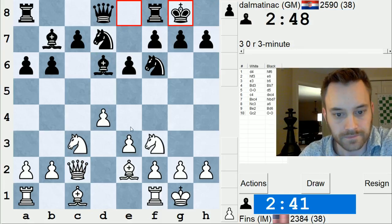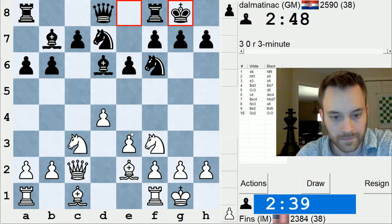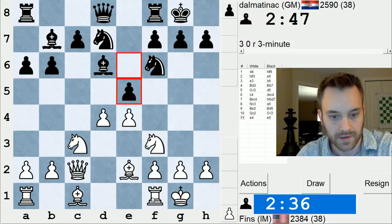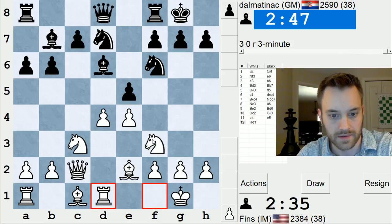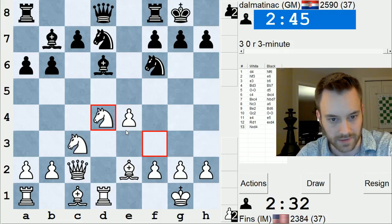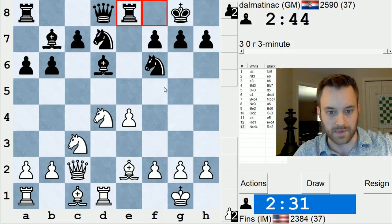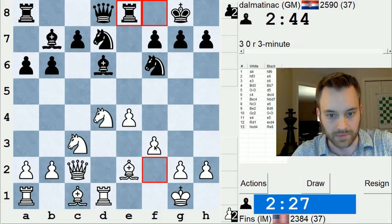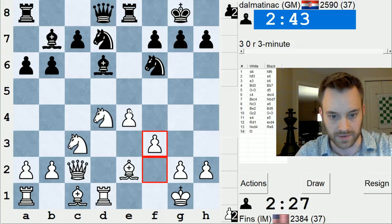Let's prepare e4. Yeah, e4 — advance in the center, probably hopefully e5. But maybe I can benefit from this tension. Any tactics? Like bishop takes h2? Doesn't look like it's working yet. Is my knight going to land on f5? I'd really like it to. I feel like first I need to play this, just to safeguard this pawn.